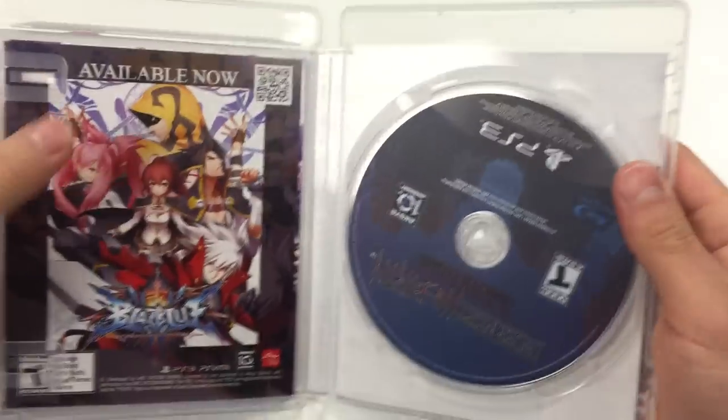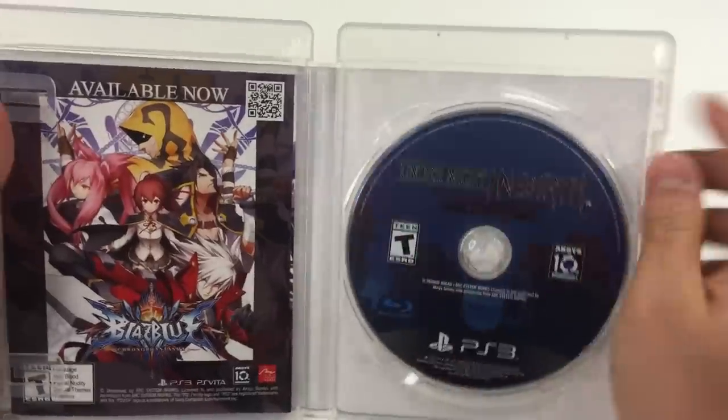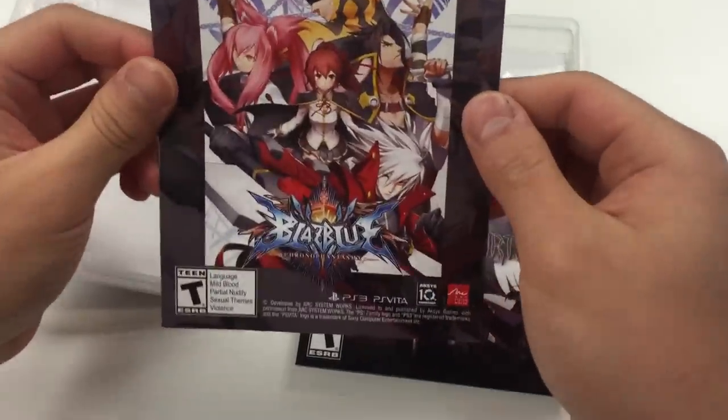As soon as you open it up, we've got paper inserts on the left and the game disc on the right. Let's take a quick look at what's on the left — you got the BlazBlue Chronophantasma advertisement.